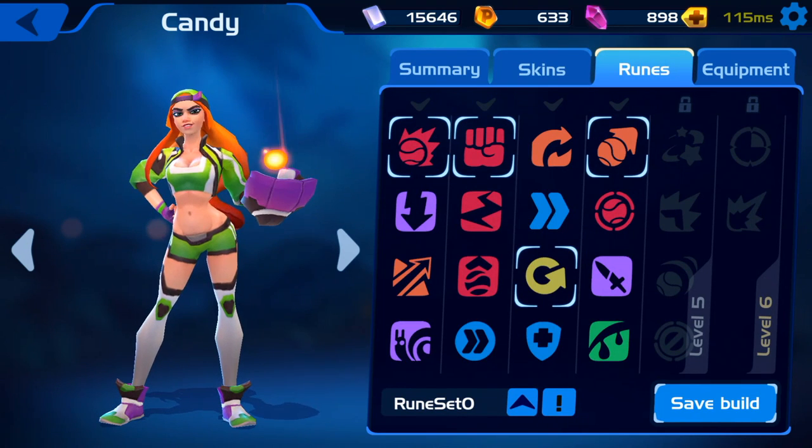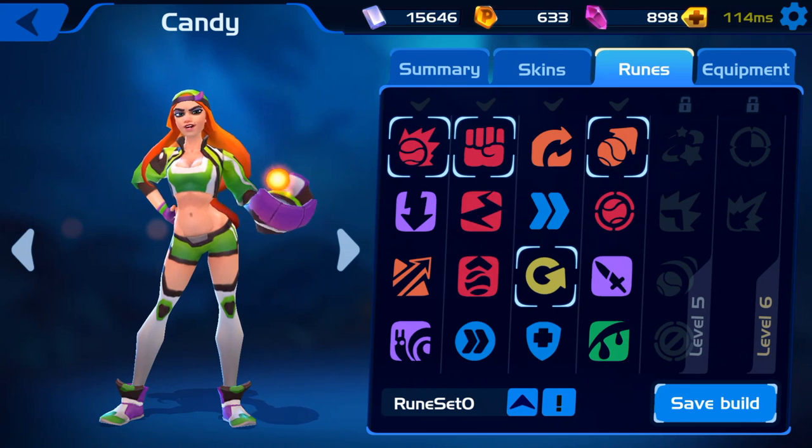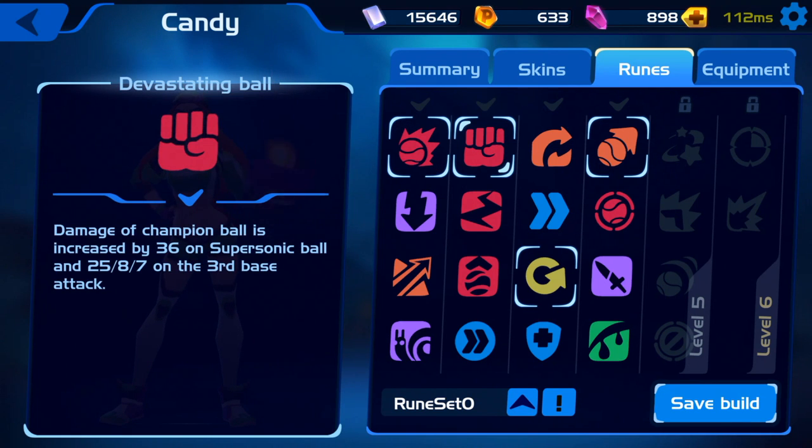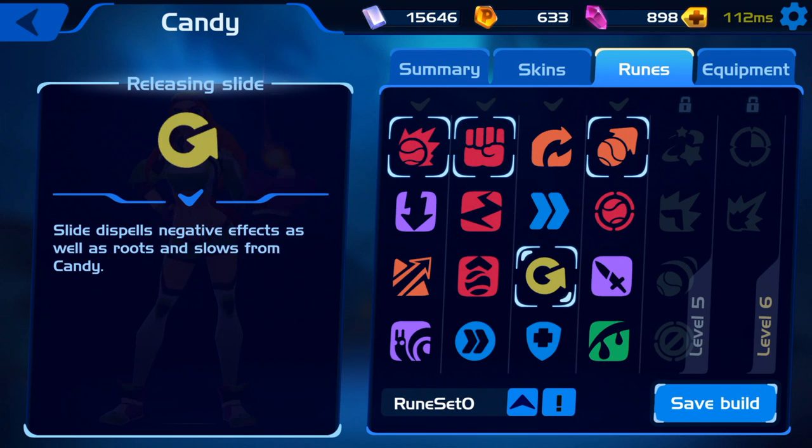Here is my current rune setup. It is set up for basically direct DPS damage on a single target. You can change it — for instance her ball will bounce off of multiple targets and do less damage — so you can switch between direct DPS or AoE damage. There are all different types of builds you can do, which is exciting because once they introduce guilds or alliances you can have a very good strategy about how to attack.